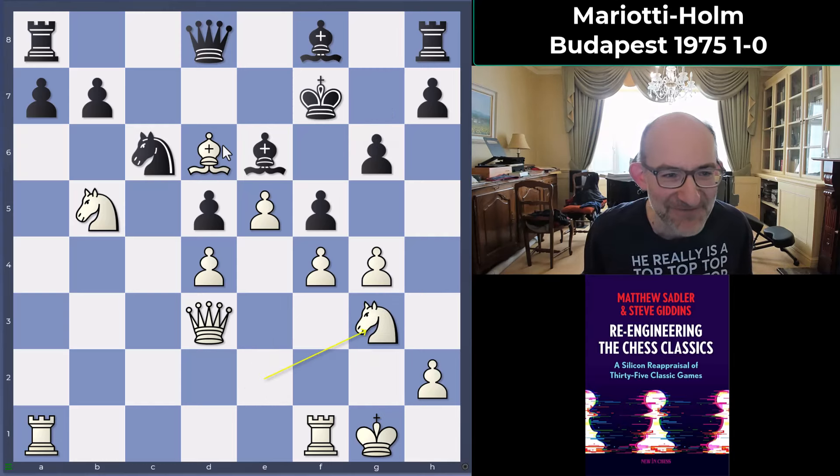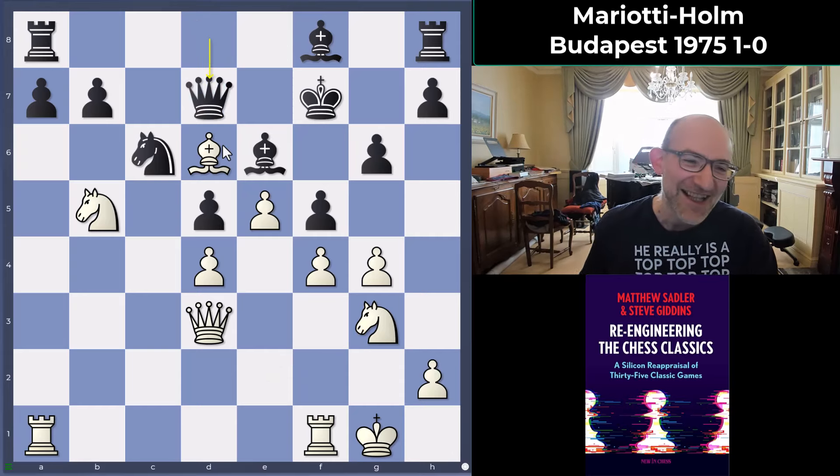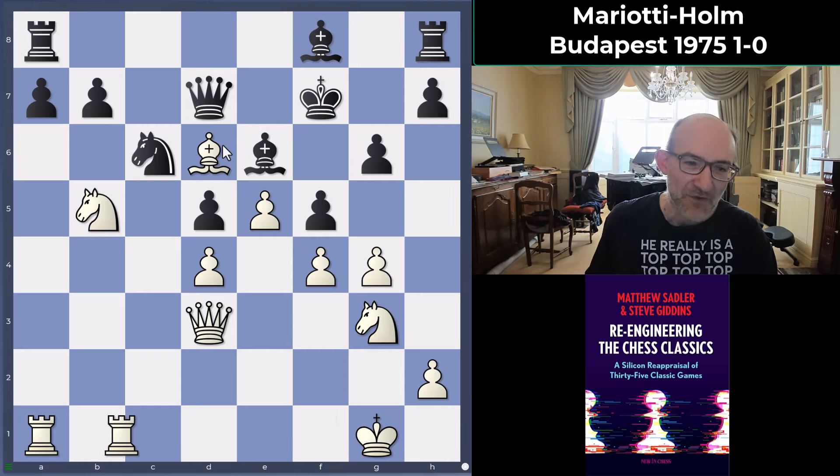After g6, knight g3, queen d7. Now rook b1 from Mariotti.